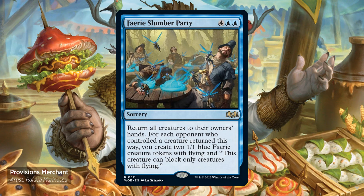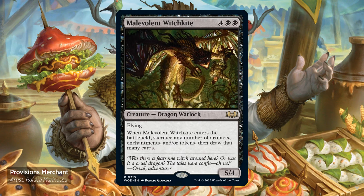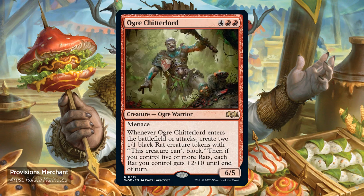And these fairy creature tokens can block only creatures with flying. Malevolent Witchkite — 4 and 2 black. It's a 5/4 with flying. Enters the battlefield, sacrifice any number of artifacts, enchantments and/or tokens. Then draw that many cards. Ogre Cheater Lord — 4 and 2 red. It's a 6/5 with menace. Enters the battlefield or attacks: create 2 1/1 black rat creature tokens with "this creature can't attack." Then, if you control 5 or more rats, each rat you control gets +2/+0 until end of turn.